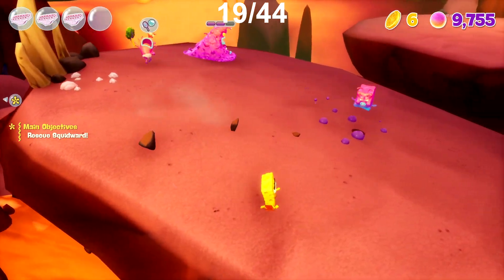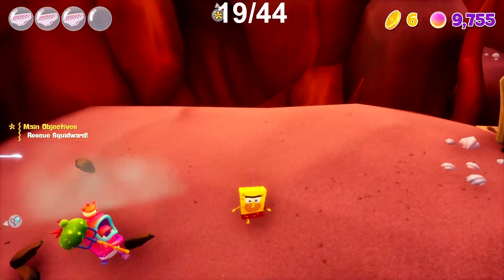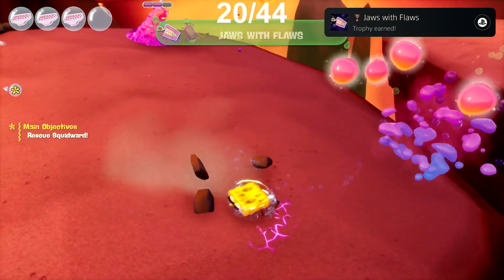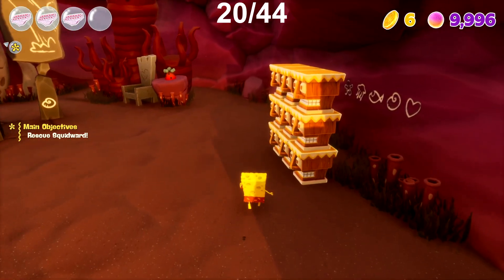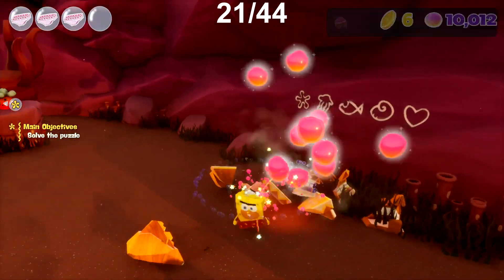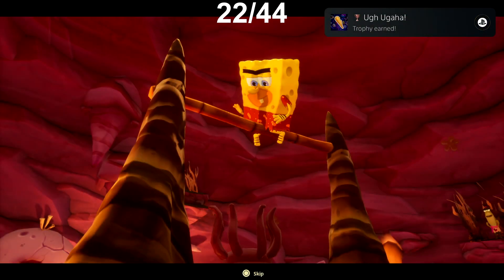We make our way to the next area called Prehistoric Kelp Forest and the same thing happens here — we just unlock two trophies. First up is Jaws with Floors, which requires us to defeat 10 enemies using another enemy called the Burrower. I then finally collected 10,000 Jellies, which gave us the trophy SpongeBob Jelly Pants for carrying all 10,000 Jellies at once. We then finish up this area to get the trophy Ug Ogaha.